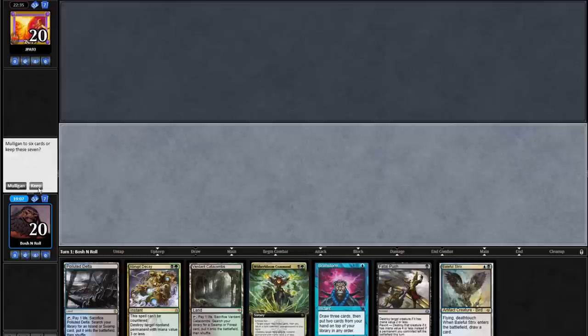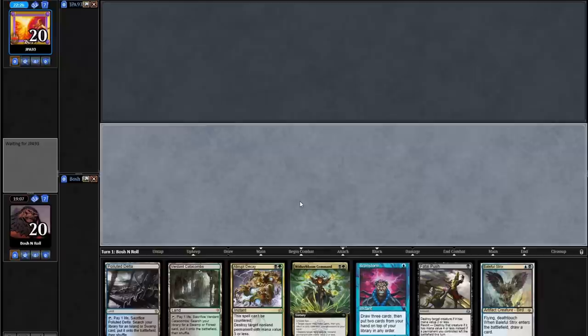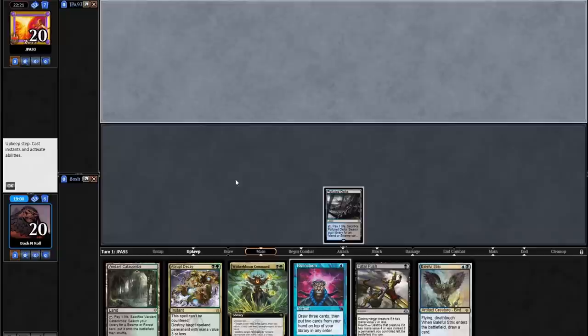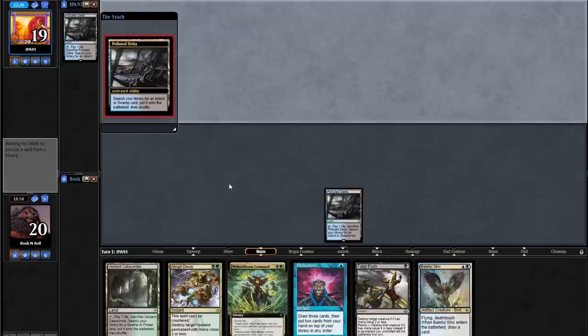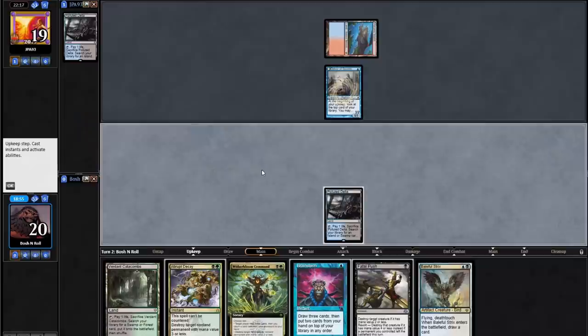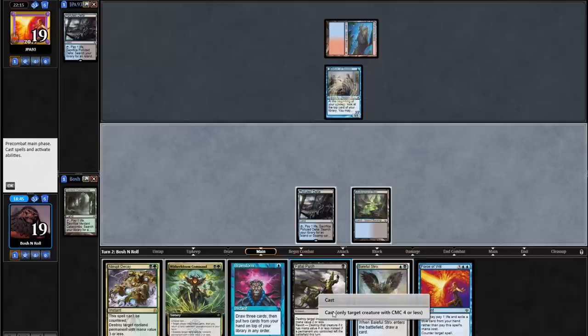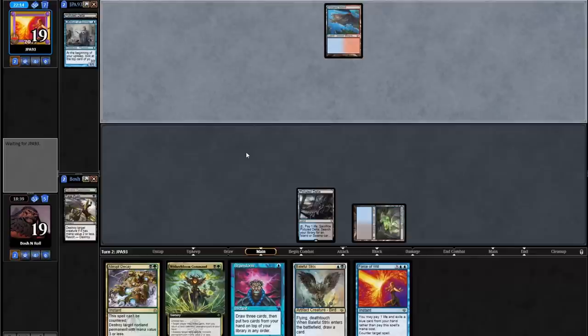Fatal Push was the missing sauce last game. Baleful Strix interacts favorably with Murktide Regent in that it blocks it. It doesn't matter what Fetchland I lead on because I don't have any basics in the deck — got to get used to that. Usually I'm thinking island or swamp, but there's none of that. There's Delver. I'm going to go to my turn and Fatal Push Delver off Underground Sea because that casts Brainstorm next turn. If they want to Force it, it's not a huge deal — I have the Abrupt Decay lined up.